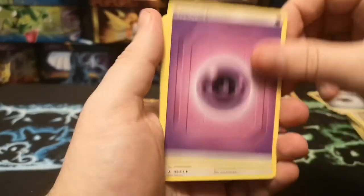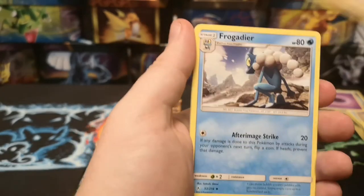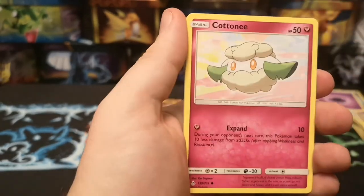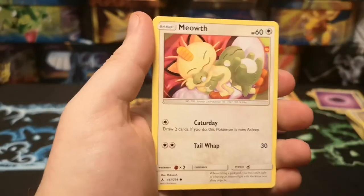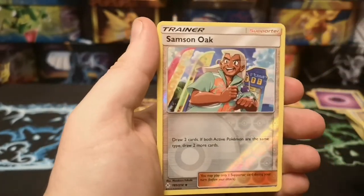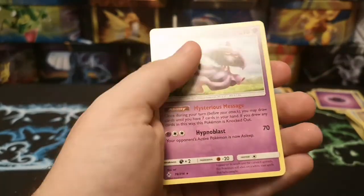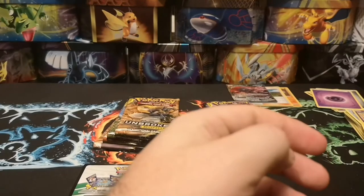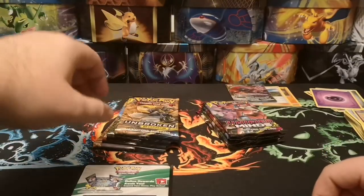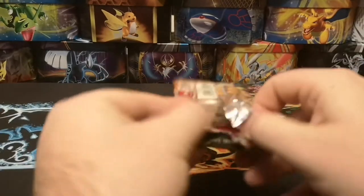We start with Psychic Energy, Shedninja, Mudsdale, Frogadier, Courtney, Venonat, Meowth, Geodude, Porygon, a Reverse Samson Oak, and a regular rare Regigas. Unbroken Bonds not doing us very good at the moment, but to be expected I suppose.